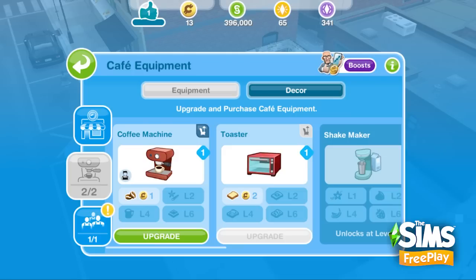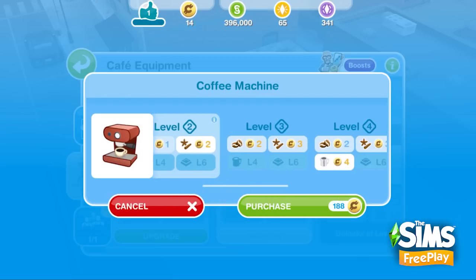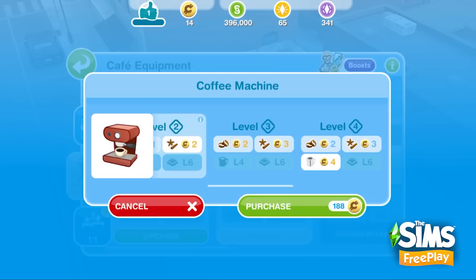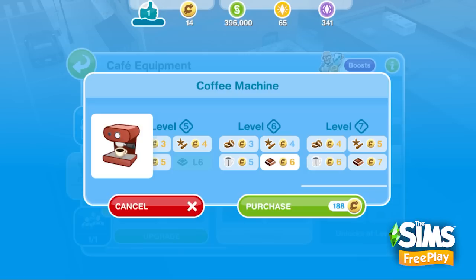So as you upgrade, you'll unlock different things. This is kind of the upgrade progression of the coffee machine — we're at level one with our espresso. Level two, we unlock chai, and that comes at a higher cost, so customers are going to be paying more for these higher level requests. You can scroll along and see further levels as well. Level three, we don't unlock any new requests, but we do get an increased cost to our current requests, which means customers are going to start paying more for those items. So there's a lot of benefit to unlocking new levels on your equipment.